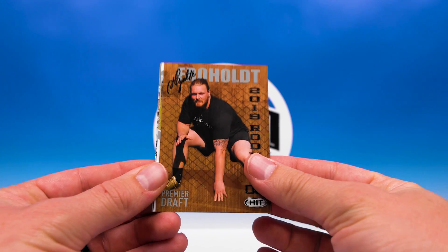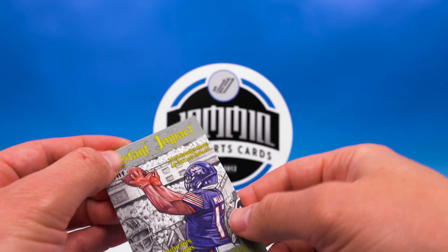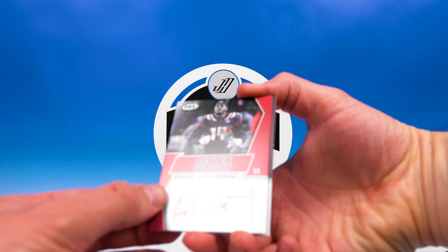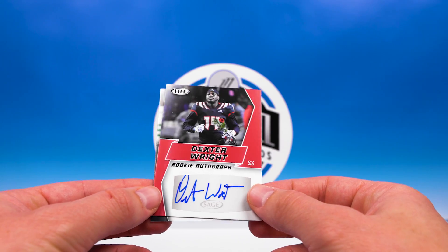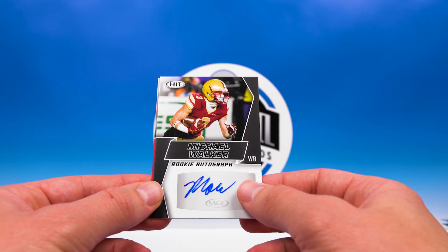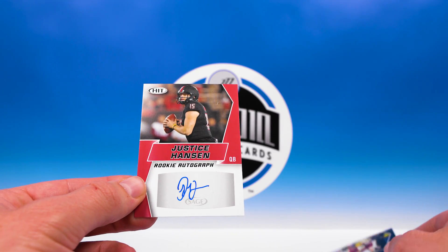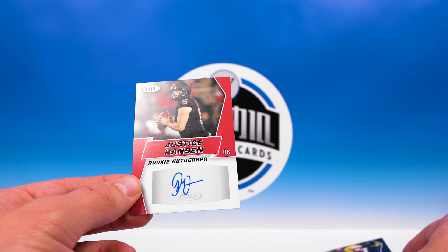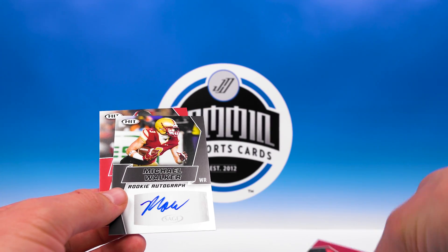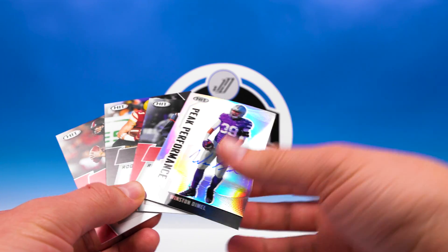Then we got Yelda, Damien Harris Next Level, Instant Impact Anthony Miller, and the autos — looks like we got all kinds: Dexter Wright, Michael Walker, and Justice Hansen. So we did get a quarterback, that's nice. Four autos in our box — pretty sweet little bonus with the Peak Performance.